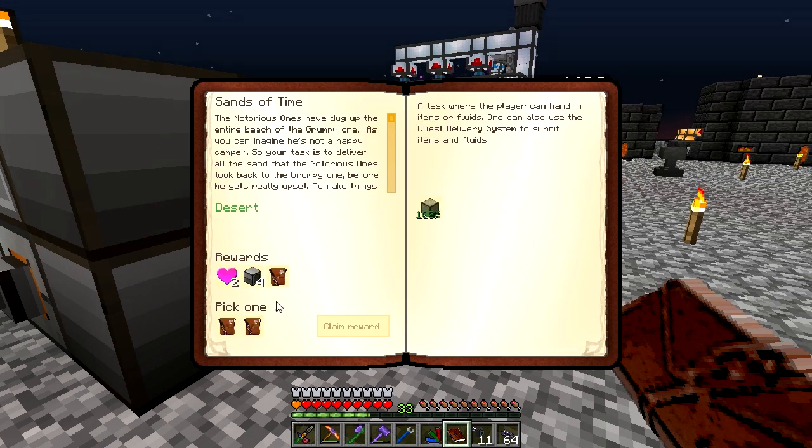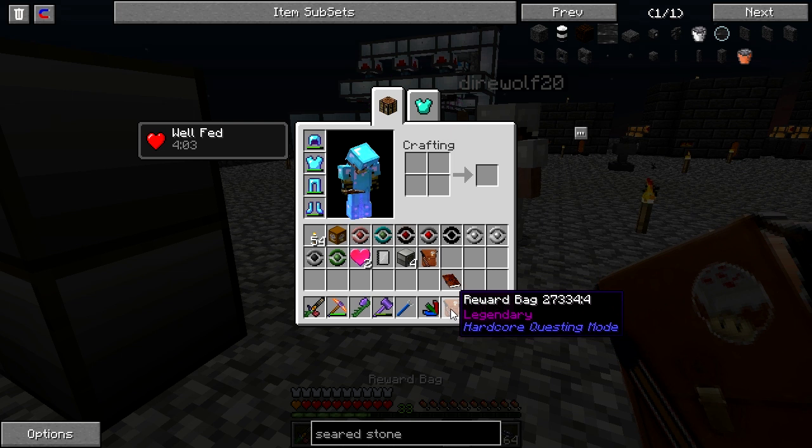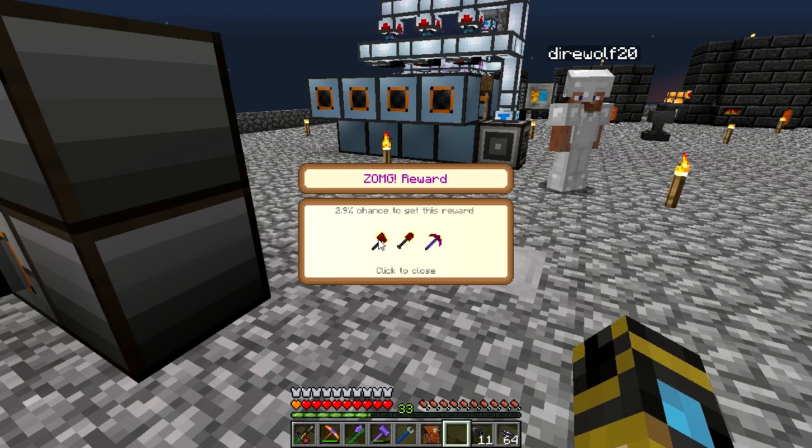I'm just going to start putting hearts in our AE system. I have a legendary wood bag — ooh, I got a legendary bag. My good bag got me more slimy saplings.